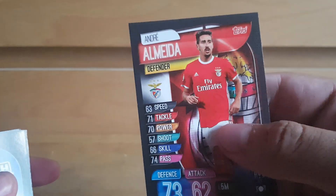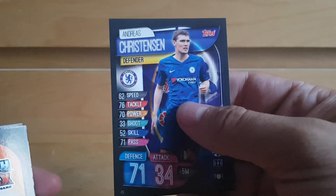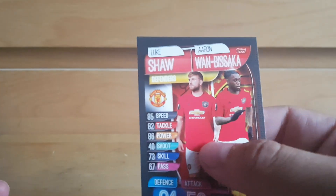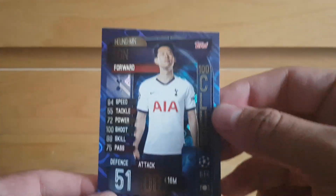Next pack focusing up: Marquinhos, Andre Almeida, Eden Hazard, Ivan Rakitic, Andreas Christensen, Shaw and Wan-Bissaka United duo, and a Tottenham card — it is 100 Club Heung-min Son. Very nice. Forgive my lack of reaction but you can tell I've got some of these cards before.